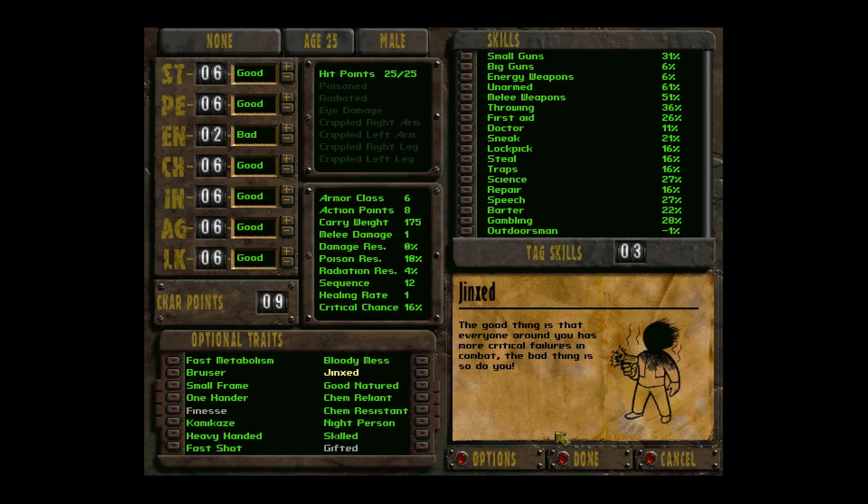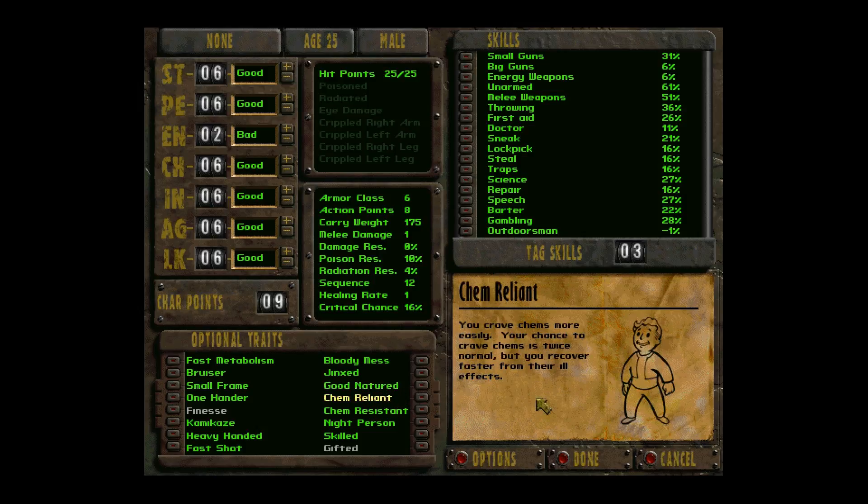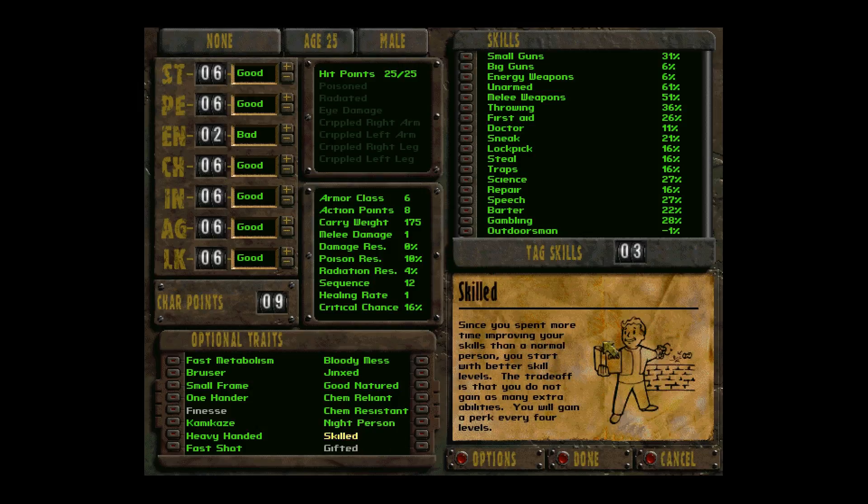Bloody Mess: if you overkill a creature by a certain amount, the death animation is more violent — Bloody Mess makes that always happen. Jinxed increases your chance of a critical failure, but also increases the chance of critical failures for everyone around you, enemies included. Good Natured lowers all combat skills but increases First Aid, Doctor, Speech, and Barter. Chem Reliant means your chance to crave drugs is twice normal but you recover faster. Chem Resistant means drugs only affect you for half as long but you're only at 50% chance to become addicted. Night Person improves Intelligence and Perception at night but dulls them during the day. Skilled gives you additional skills but you only gain a perk every four levels.